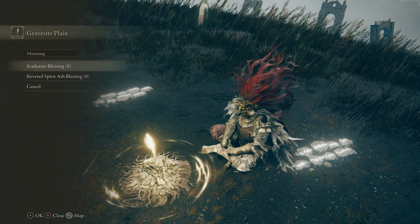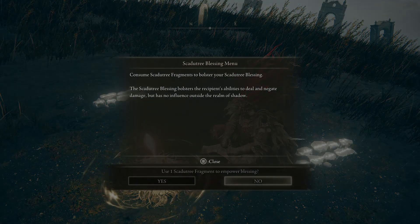And what else? Sculpt. So this is, I think, new stuff. Consume Scadutree Fragments to bolster your Scadutree Blessing. The blessing bolsters the recipient's abilities to deal and negate damage, but has no influence outside the realm of Shadow.